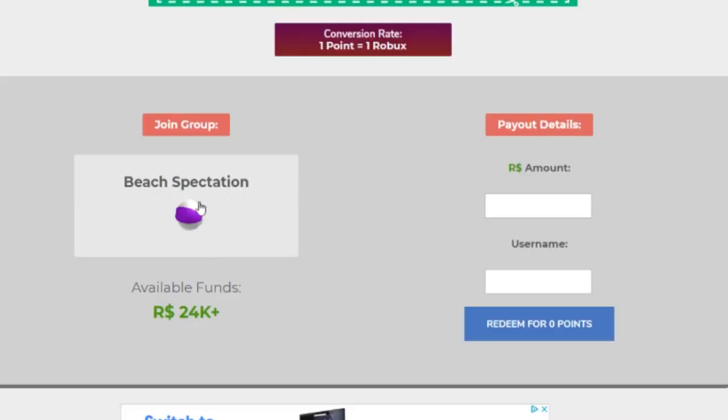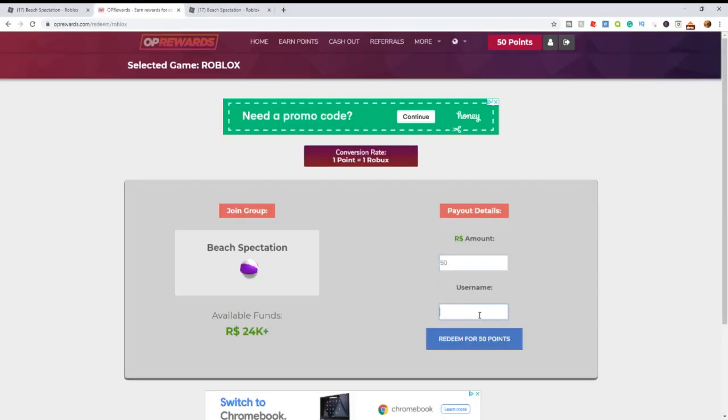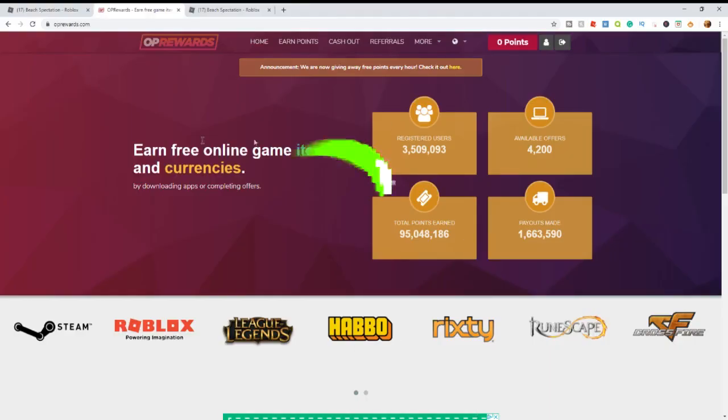From this point it's very simple — just click on the group they give you, join the group, cash out the Robux, and of course enter your username. Click redeem, and boom the Robux have been added. Click the link down below to get started today.